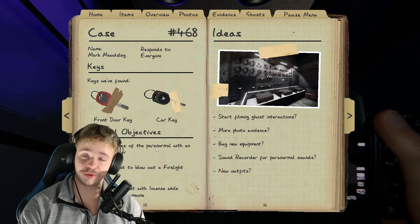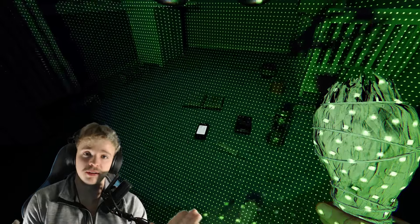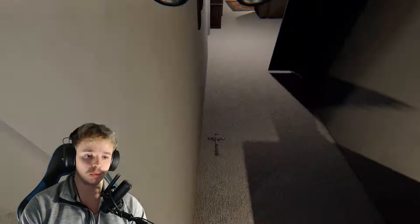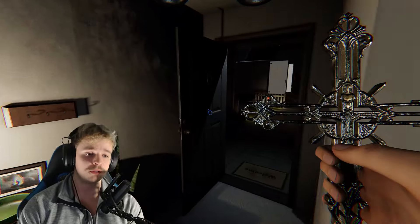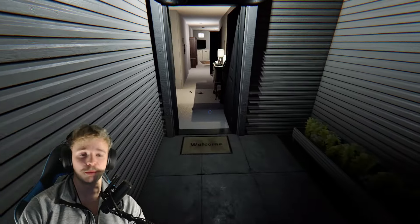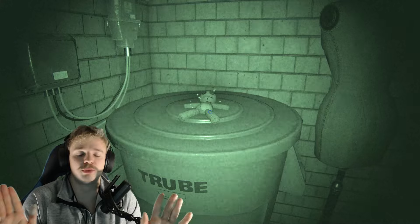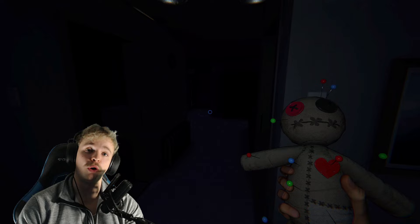We've got: get a ghost photo, blow out the candle, find evidence of the paranormal with an EMF reader. We just need to repel the ghost with incense. Now if you're just getting into the game and want some bravery, sure — but if I were starting out, I would not recommend it because I get scared very easily. What you need to know: tier-3 crucifixes can stop hunts caused by cursed objects. There are different cursed objects randomized throughout the map, and tier-3 crucifixes can prevent those hunts. Let's check for a cursed object — we need a hunt to repel the ghost with incense.